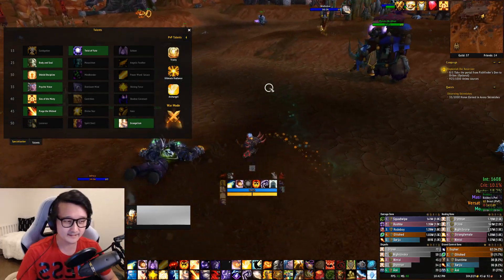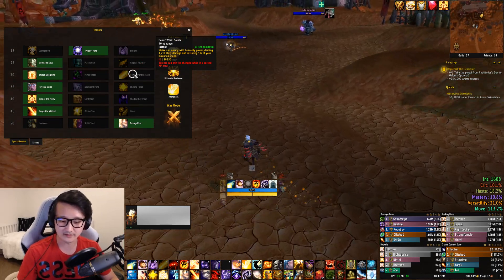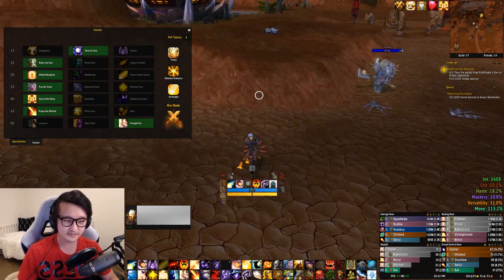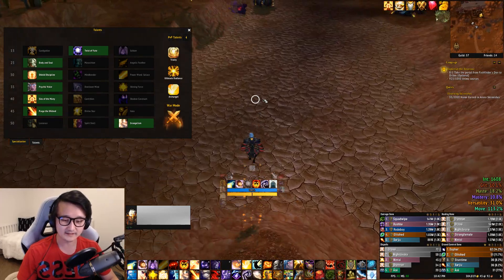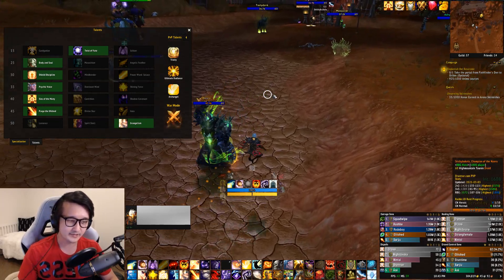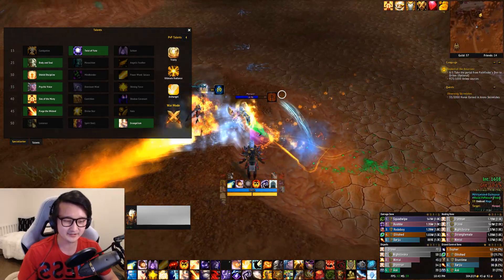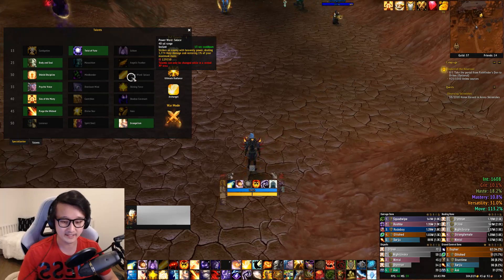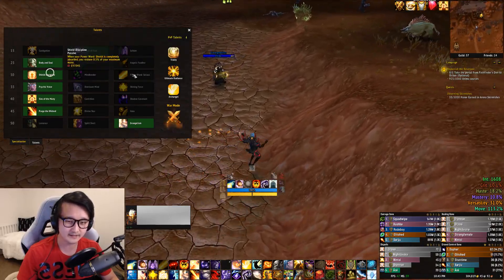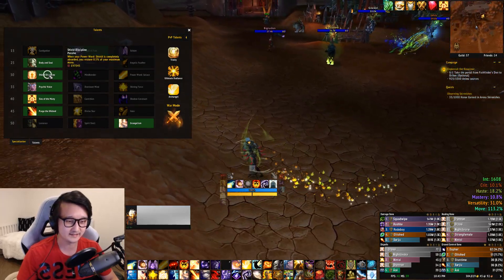So with the math done, you can see that Shield Discipline produces more mana almost all the time than Power of Solace. The only exception is if you know your team is running a strategy where you, as the Disc Priest, are not going to be with the main teamfight — like running with a small skirmish team on a map like Seething Shore. But that's not even in rotation right now. If that situation comes up, maybe run Solace, but otherwise, Shield Discipline wins. Mana is one of the biggest things for RBG healers, and this talent is winning out here.